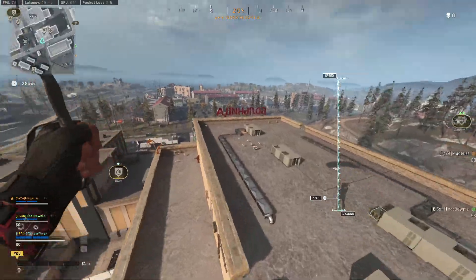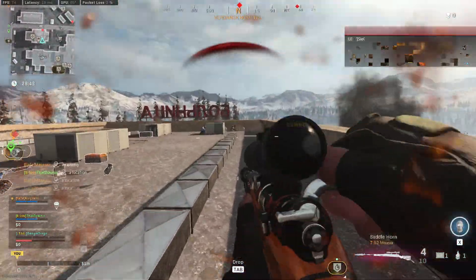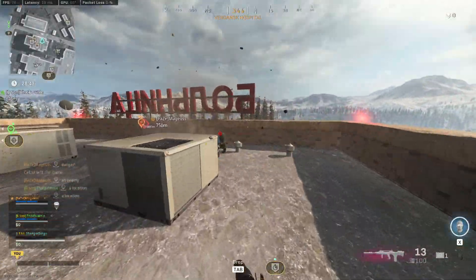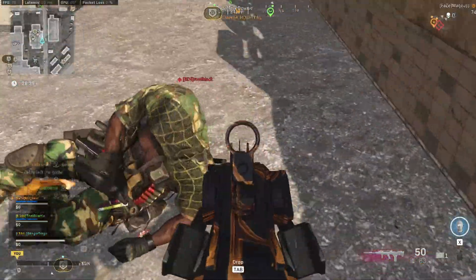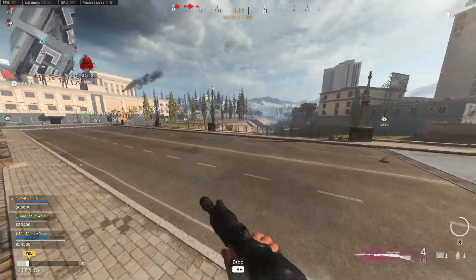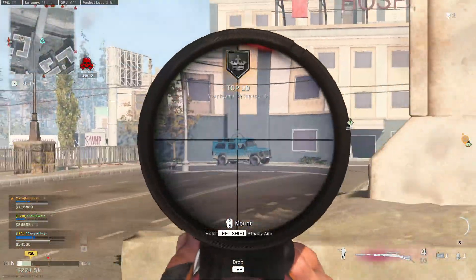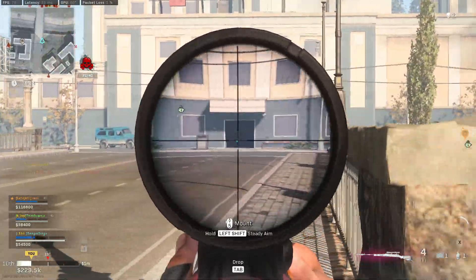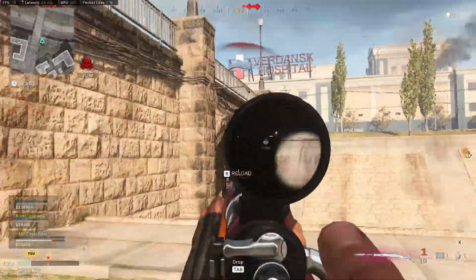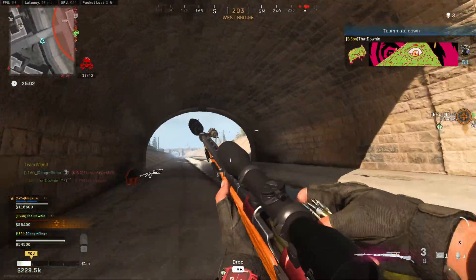The number 2 spot goes to the Kar98k. I wouldn't say this is the most powerful weapon in the game, but it's definitely great — you can one-shot down people if you shoot them in the head, and it does great damage to the body as well. It's one of those weapons a lot of people think they can just equip and go absolutely shred people with. But sniping in Warzone is a very specialized skill. That is why you see a KD ratio of 0.94 — one of the lowest on this list. It has such a high pick rate because it is a lot of fun to run around with and quickscope people.